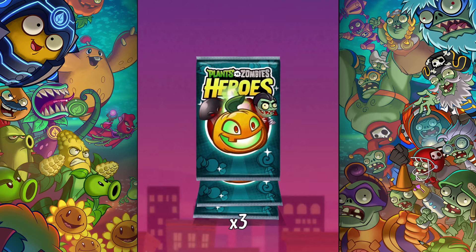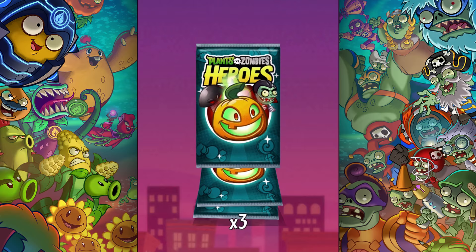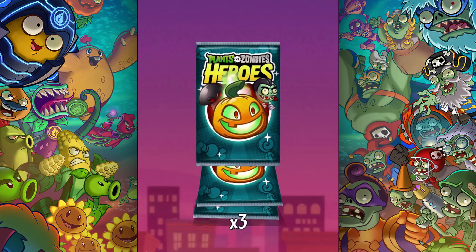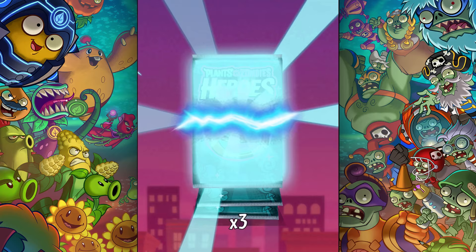What is up, guys? Zach Scott here playing Plants vs. Zombies Heroes, and this is the $4.99 Lawn of Doom bundle, which basically gives you early access to the Jack-O-Lantern. In today's episode, we're going to be showcasing this bundle — mostly the Jack-O-Lantern — and see how it works, because this is the first time that I will have ever used this card.